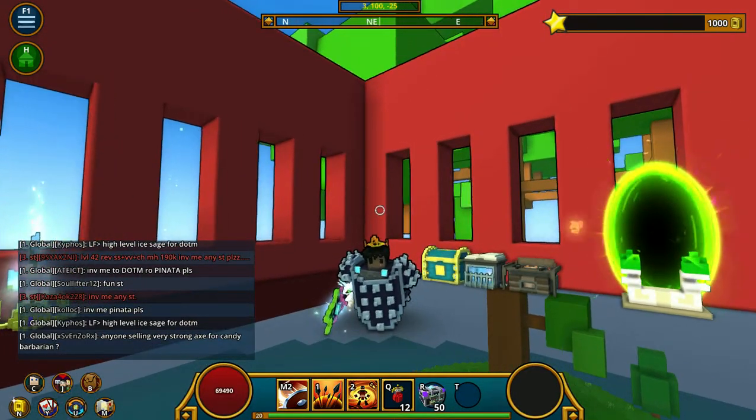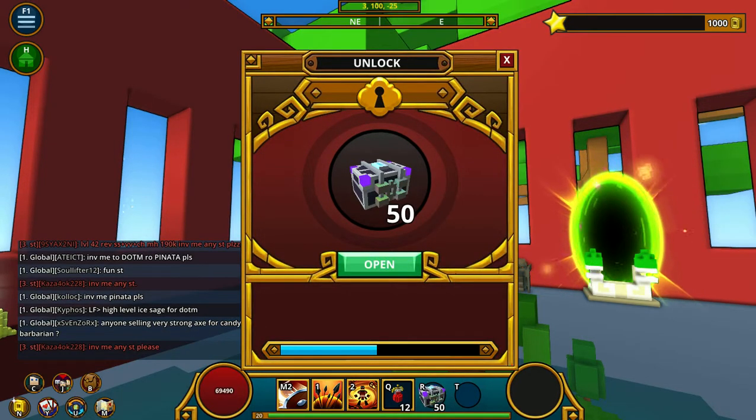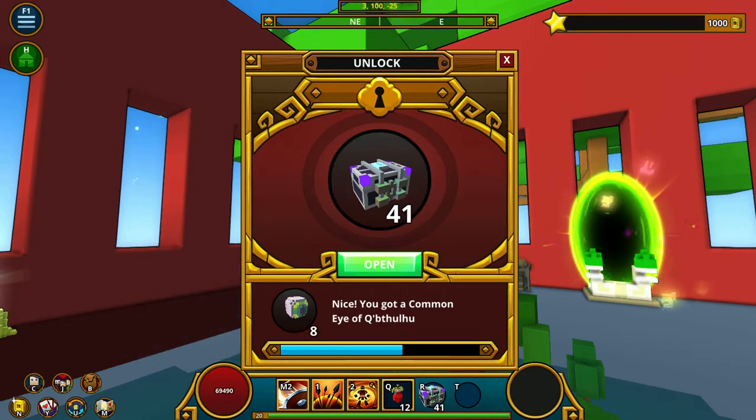What is up guys, bringing you a new video here today — we're going to be opening some shadow caches. Basically, what shadow caches are is you get them from shards from shadow towers, and the rarest drops are Heart of Darkness and Wings of Night Sky.